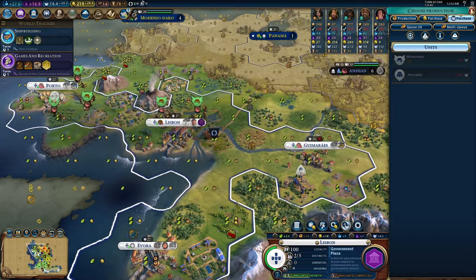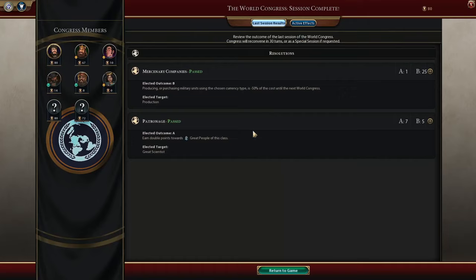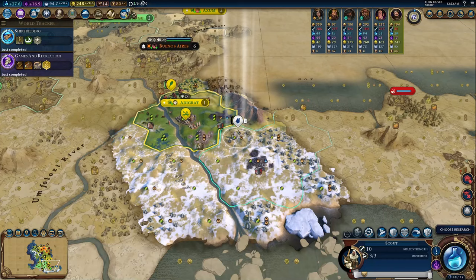Just make sure you never pick up the Hermetic Society with Portugal, because those alchemical societies always replace your Navigation School. I think the Navigation School is much better than the Hermetic Society's whole kit, so just avoid them entirely.